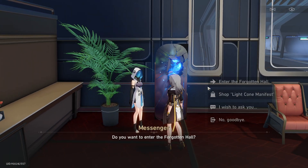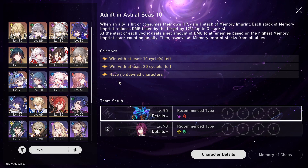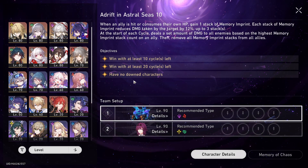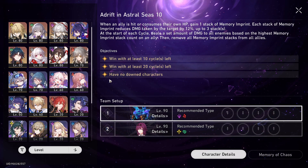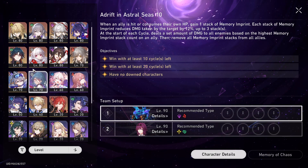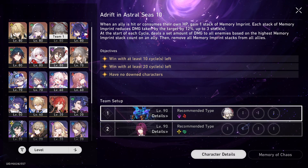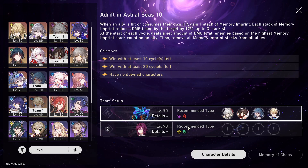For Memory of Chaos you'll definitely want to pair Jepard with a healer. The best healer is not actually Luocha, since Luocha will not use his auto-heal most of the time and Jepard's shields limit it. So the next best healer in slot will be Natasha. If you want to run the Steele team or Jingyuan team: Jingyuan, Buffer, Natasha, Jepard. Simple.